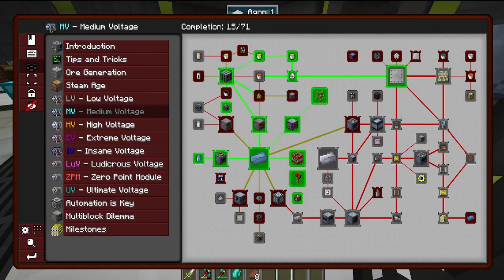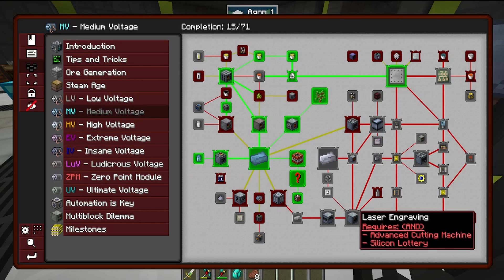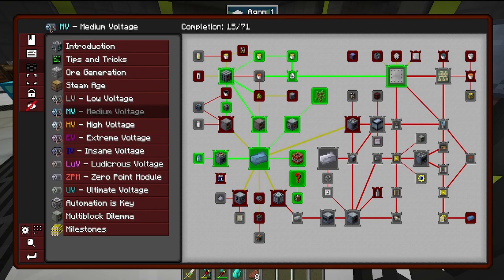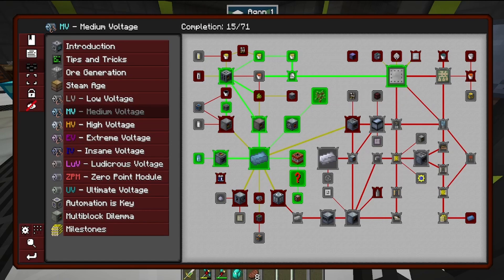So this is where we left off from the last episode. For us to progress to higher voltage, we need a few things. We're going to need to get the mixer, the assembling machine, the cutting saw, the laser engraver, and the advanced circuit assembler. Alongside this, we're going to work on getting our plastic circuit boards, upgrade our EBF and probably create a new one, and we're going to unlock applied energistics.